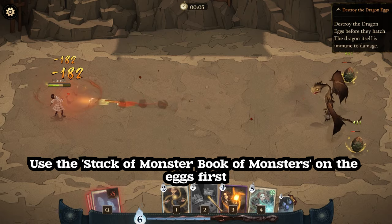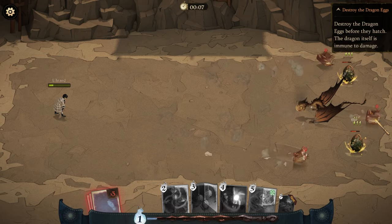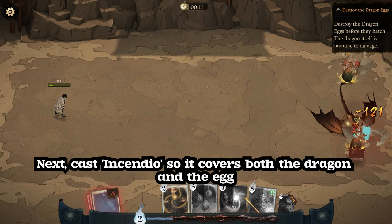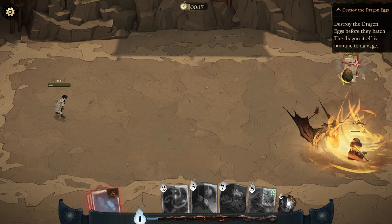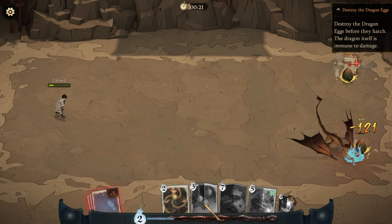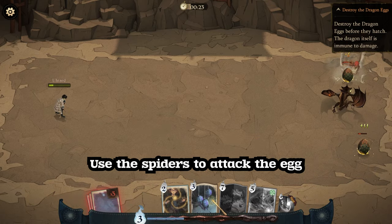Use the stack of Monster Book of Monsters on the eggs first. Next, cast Incendio so it covers both the dragon and the egg. Then use the spiders to attack the egg.